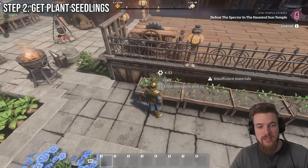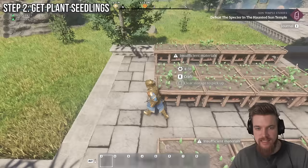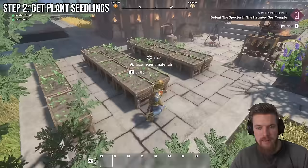It takes 5 minutes per seedling. Each plant bed will show the time until the next thing is crafted above it, and if one says insufficient materials, you know that you can click on it and add the materials needed. I usually set up one seedbed per plant and just have them all crafting, so I have every single seedling ready to plant when I need it.